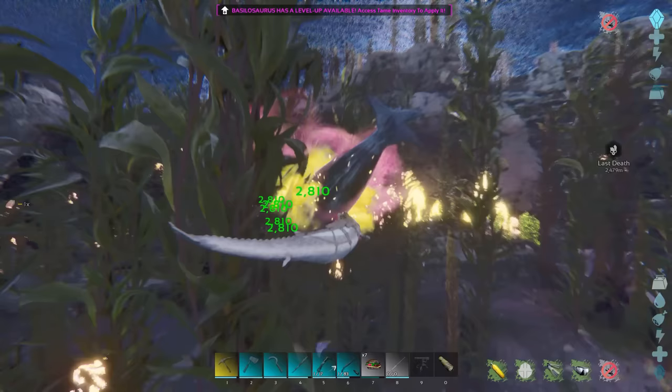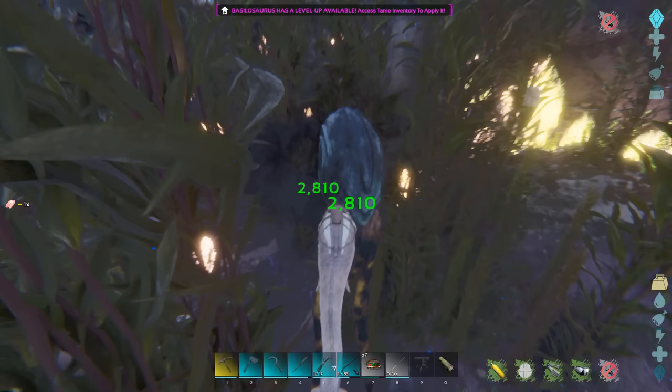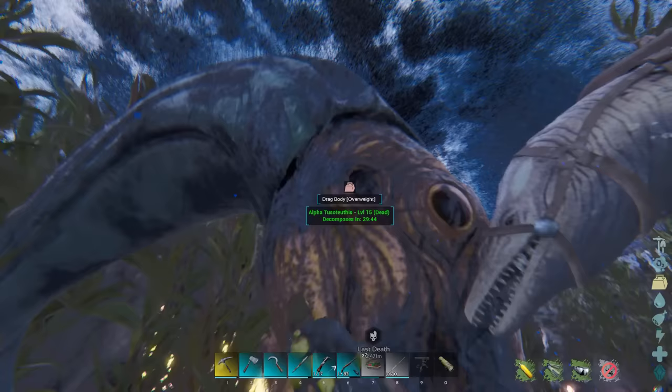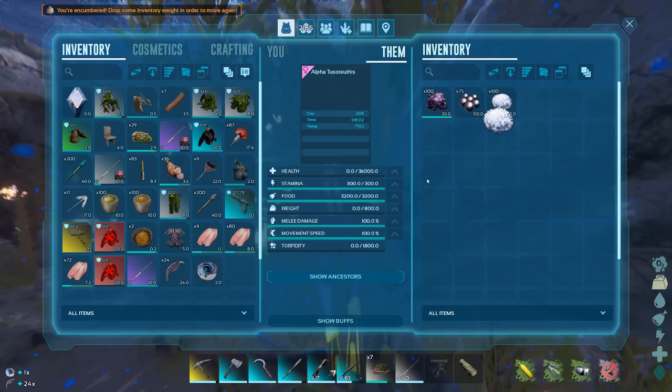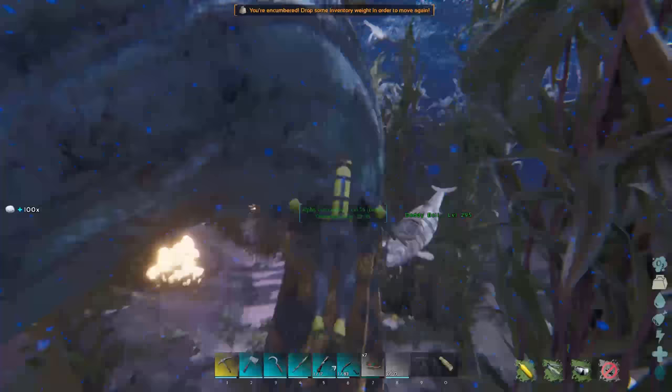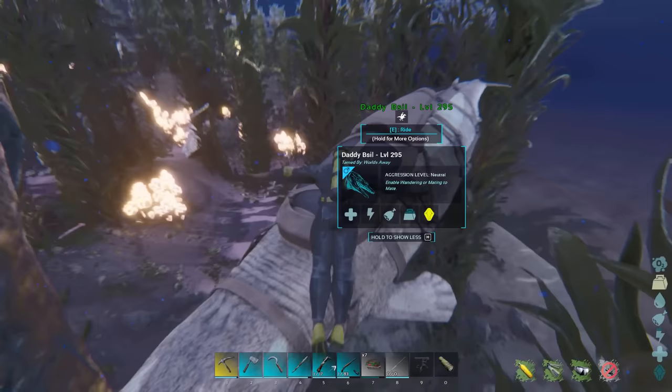I'm pretty sure the better alpha squid or mosasaur you kill, the better rod you can get, with squid always giving the better chance. In the ocean, I mostly ride around on a basilosaurus as they are immune to shocks and, more importantly, the grab from the squid — they can't be grabbed.